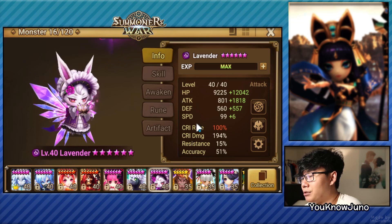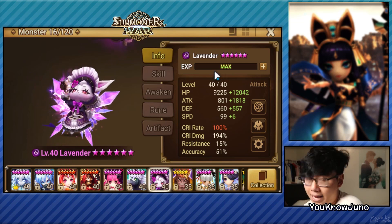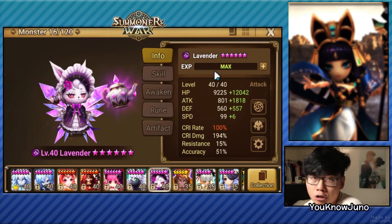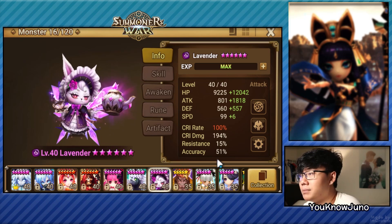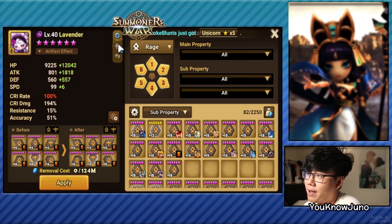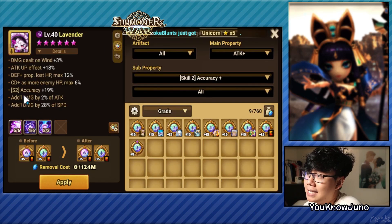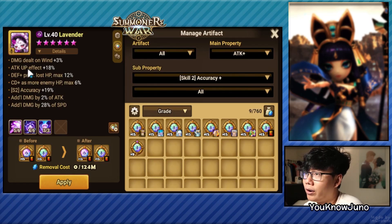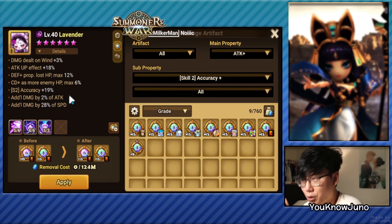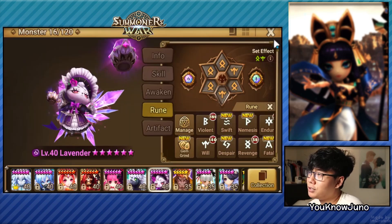I gave her pretty nice runes — the best for my account — with 100k EHP, 100% crit rate, and also with some decent accuracy. I have a good amount of accuracy with the artifacts, around 19%, so that's 70% accuracy total. We are getting an 18% attack up effect and more damage across the board. So let's see what this unit can do.